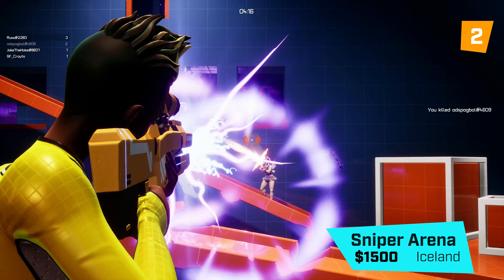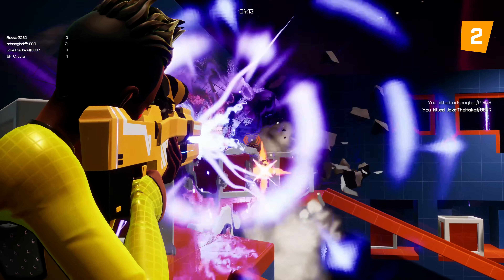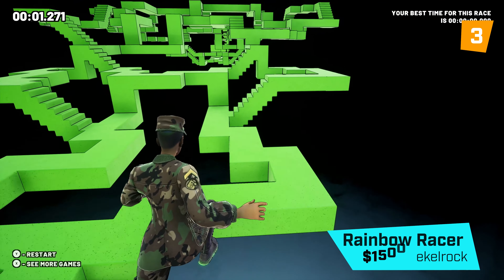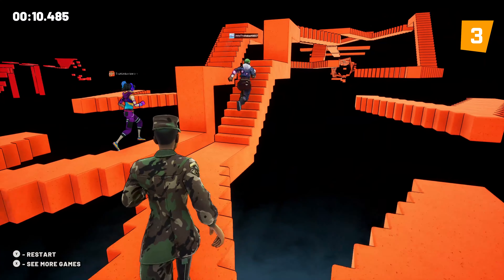Storming into 2nd place this month is Sniper Arena by Iceland. With its smooth, satisfying gameplay, this one-shot shooter has players keep coming back. 3rd place is Rainbow Racer by Echol Rock — a bright block coloured obstacle course with 8 different races to try your hand at and beat your PB.